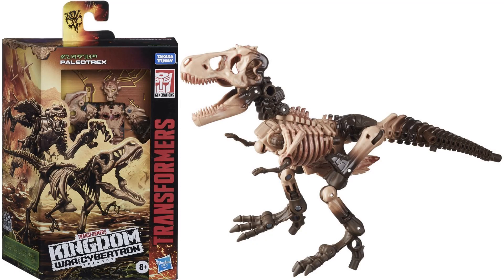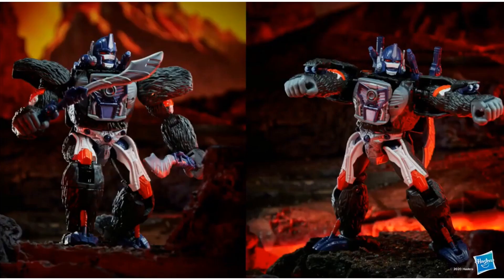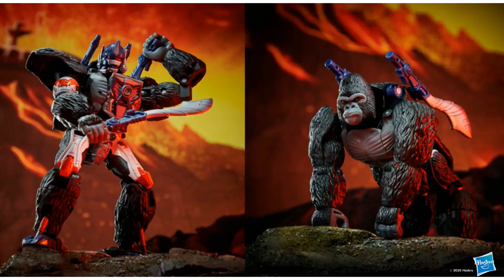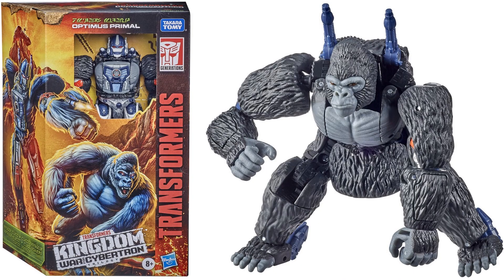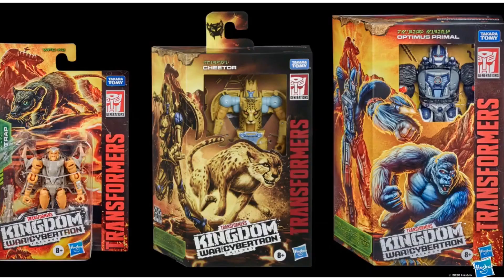Front of the package, robot form, back of the package. Then we've got Optimus Primal, the gorilla version — Optimus Primal in robot form at the different stores, and here he is in gorilla mode. Really cool — I like the way you can store his blades on his back as the gorilla. There he is in package, front of the package, nice artwork, back of the package.